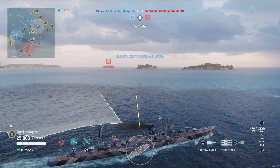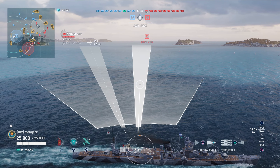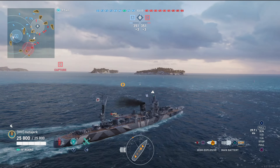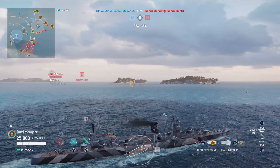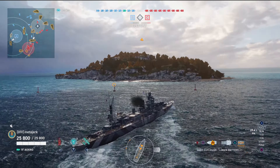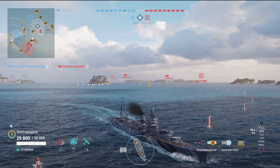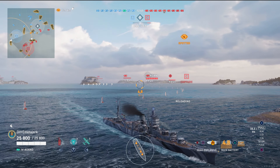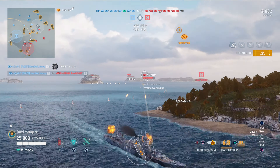I heard that these IJN cruisers are like floating citadels, and we will find out if they are. So they come from over there. That Karlsruhe has spicy AP, we gotta watch out for that, but we're gonna kite out this way to our exit. We do have a bit of a crossfire set up here. And look — Azure Lane Atago doing what she does, which is start fires on everything.